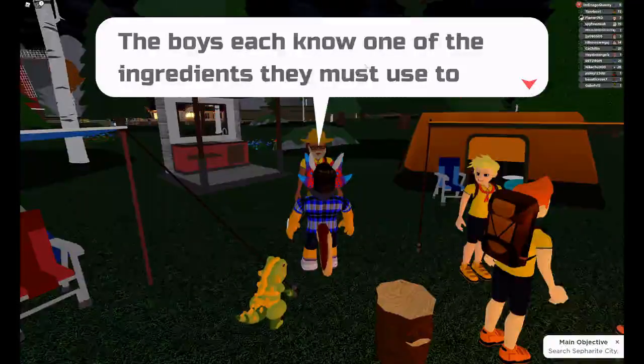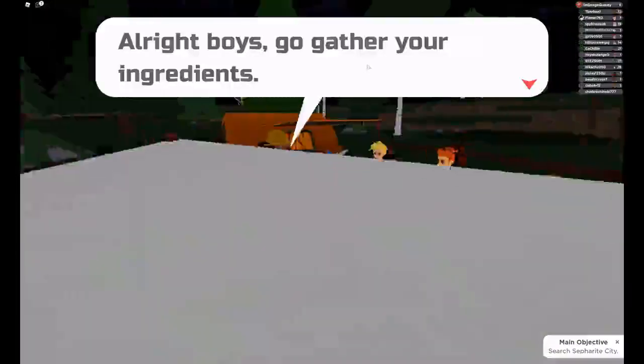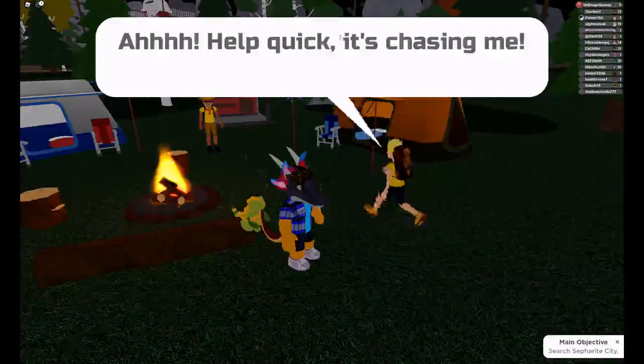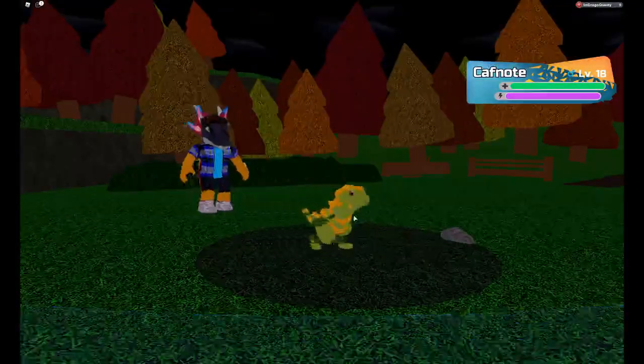The boys each know one of the ingredients they must use to make a repellent. Alright, boys, go gather your ingredients. Help! Quick! Some cheese! Oh — another Acafnoot shows up.